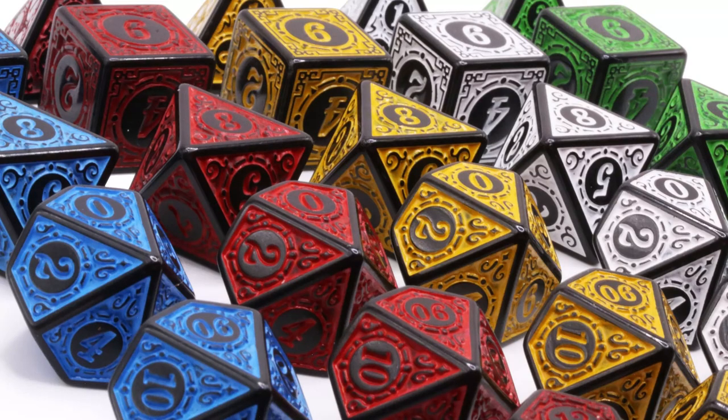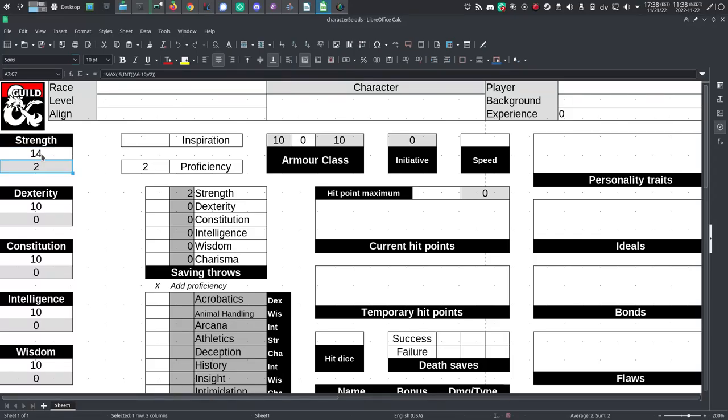They get a penalty to the corresponding attribute during that gameplay. So if they roll a 1, then they get a penalty to strength; a 2, a penalty to dex, and so on.